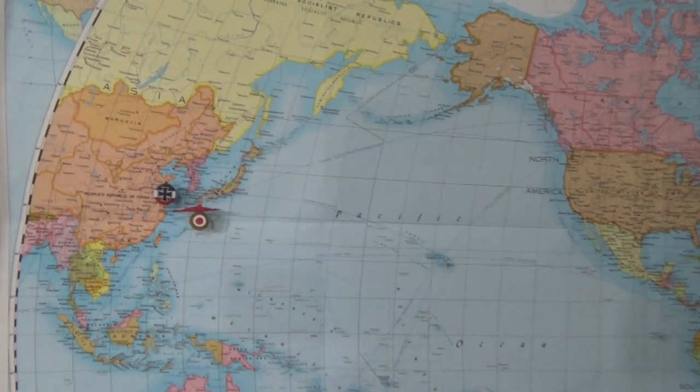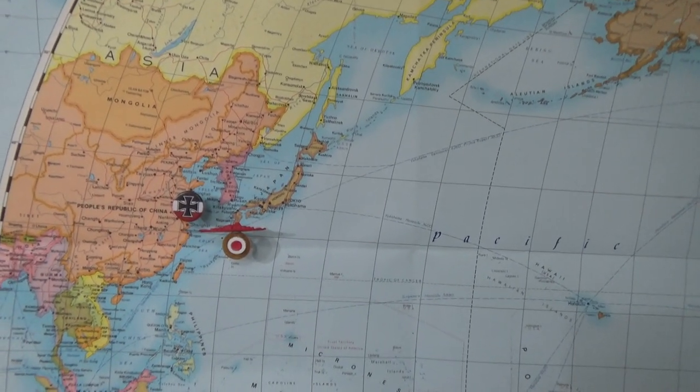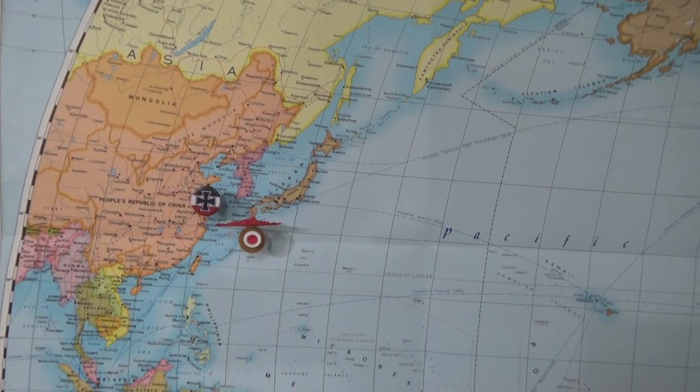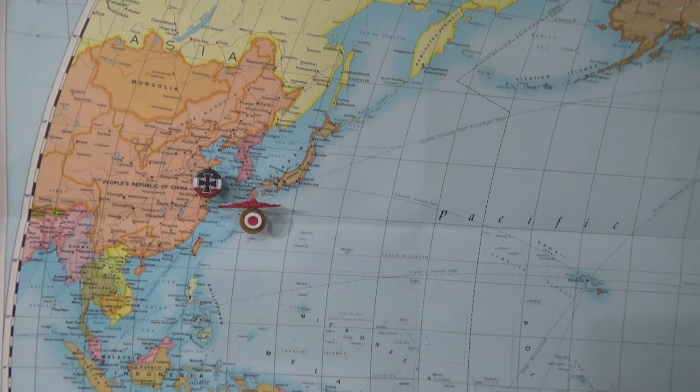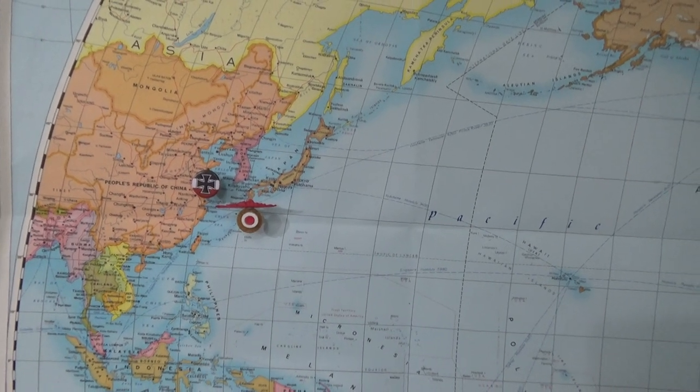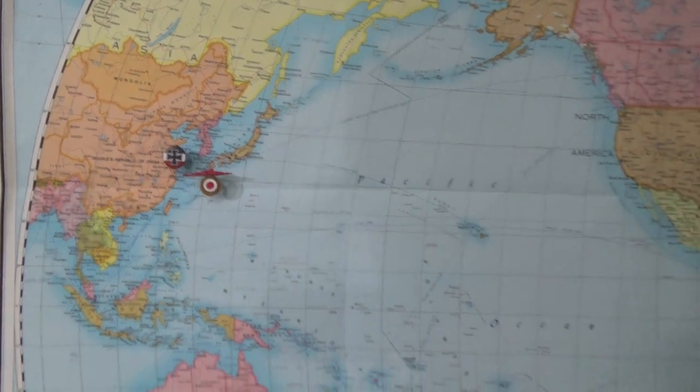Then I found out there's something going on with the Siege of Tsingtao. I don't know too much about it yet. That marker is just a button with a little red dot from a stationery store — I didn't realize what I made was too small for it, so I ended up just using them. That other marker is from a pirate ship game or something.